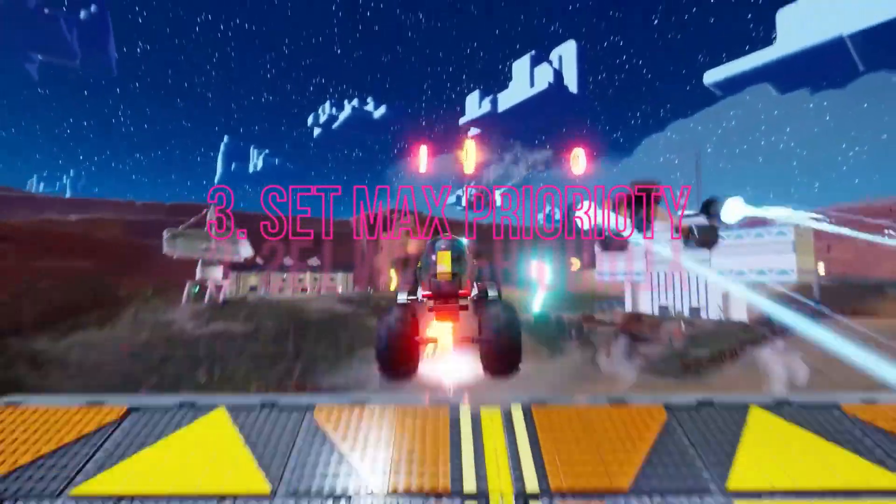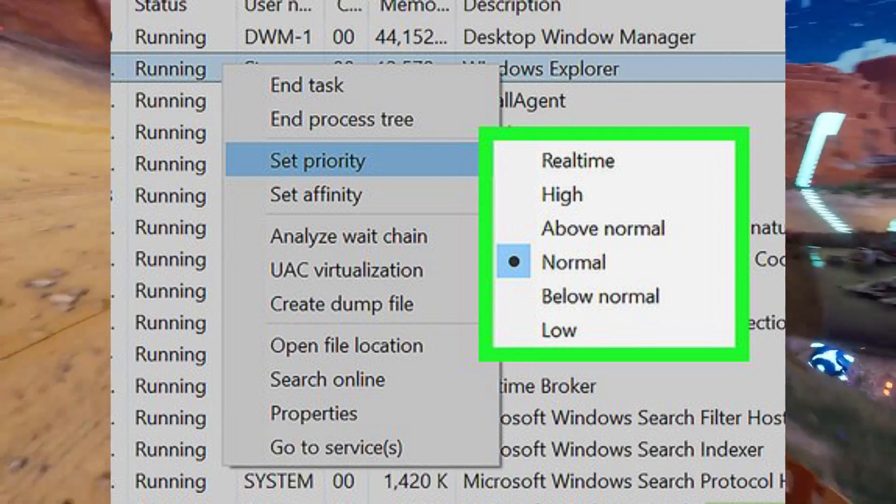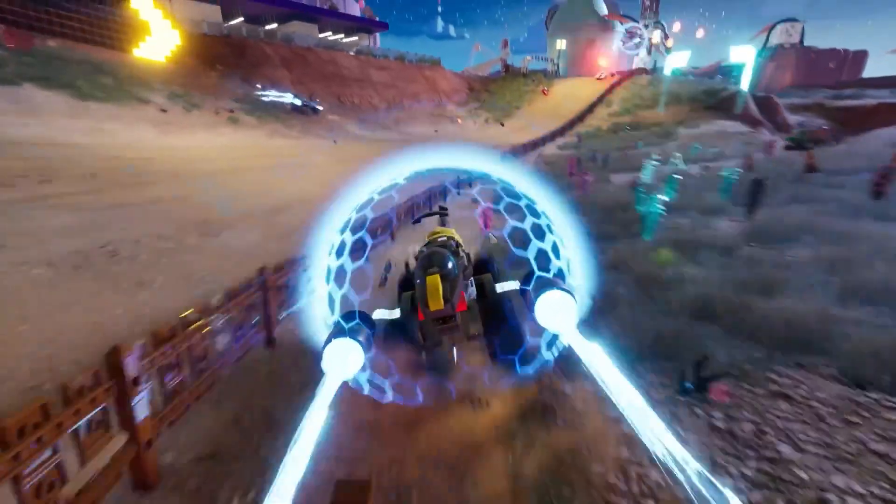3. Set max priority to LEGO 2K Drive. Open Task Manager, go to Details and select LEGO 2K Drive, then set priority to High. Then launch the game.